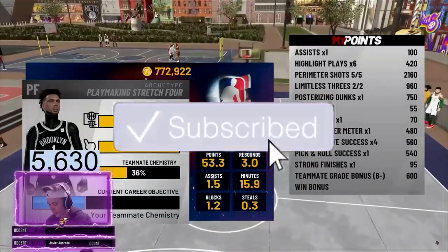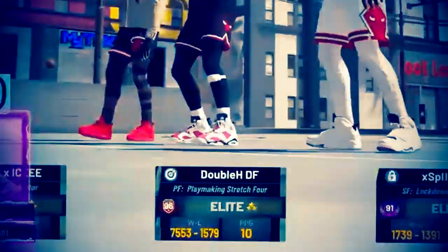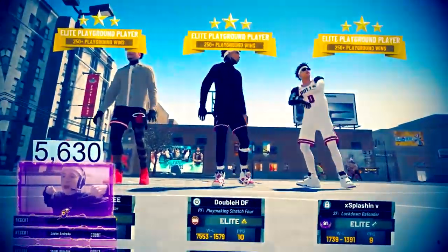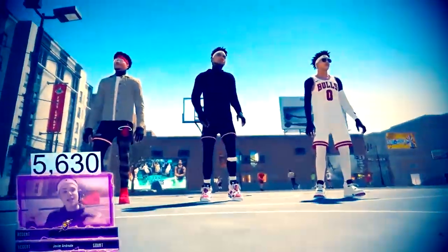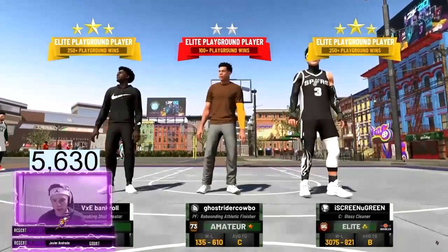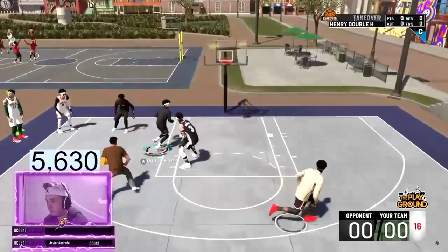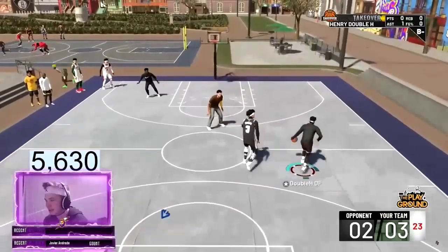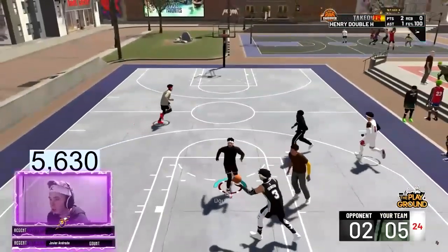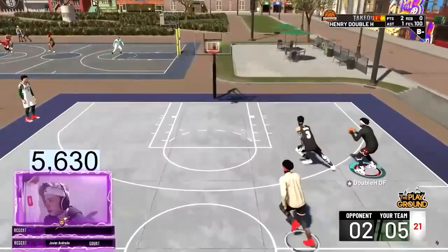Come on. 97 overall pro dribble moves. The hoverboard. Oh my god. Big props. Big fat boy splits. Oh yes, that was compass. The double clutch too? This is literally why I made the build. They hit 97. This is what we've been waiting for, my guy.